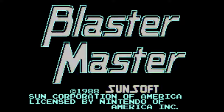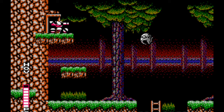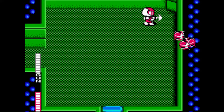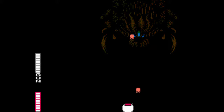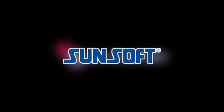Like peanut butter and chocolate, Blaster Master for the NES combines two great tastes to make one delicious game. It's one part Metroidvania, with side-scrolling action across an enormous open world. And it's also part Legend of Zelda — you'll work your way through mazes from an overhead perspective, searching for a massive boss that guards your next weapon or upgrade. These two styles blend together nicely, making for very advanced gameplay for a title released all the way back in 1988.